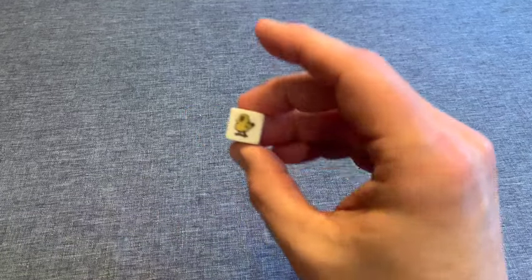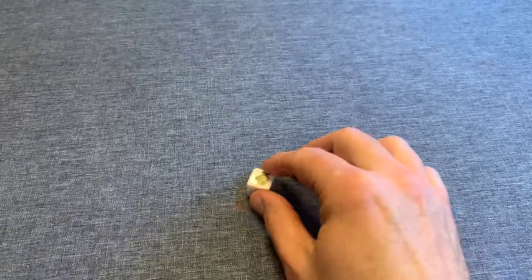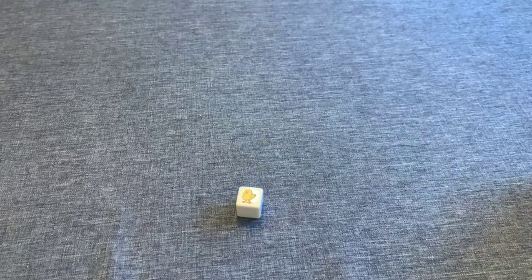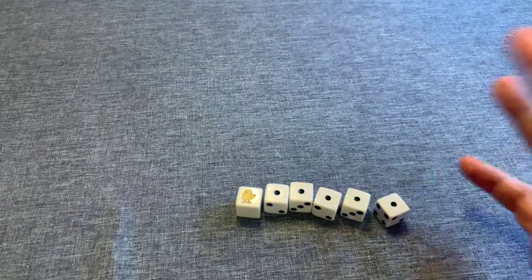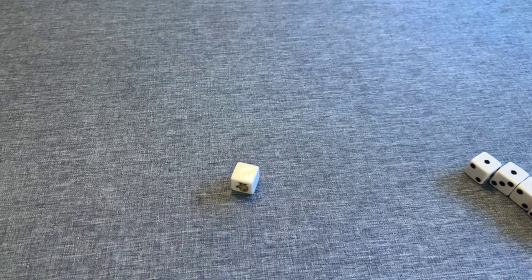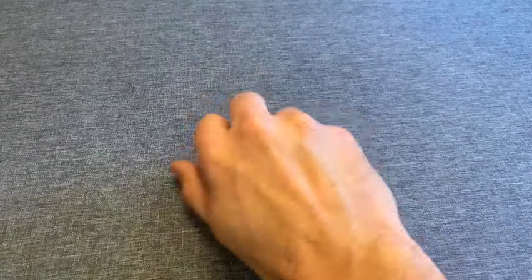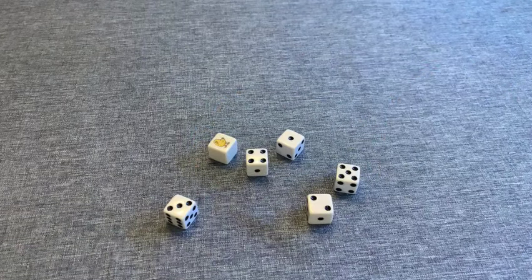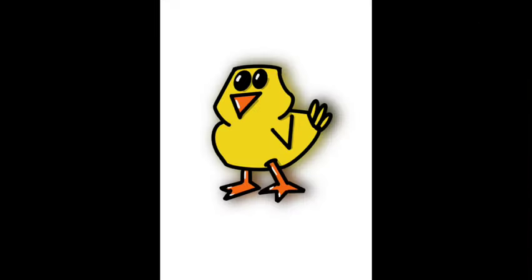The chicken die is special. If it lands with one of the chickens face up — and there are only two on that die — it counts as a wild and can be used to complete three or more of a kind. If you want to keep it on its own, it's worth 100 points. If it doesn't land chicken-face-up, it can be rolled again as long as there's at least one other die to roll with it.